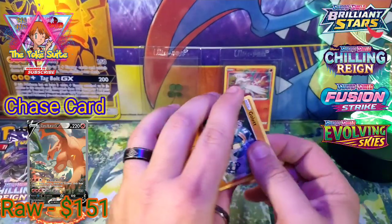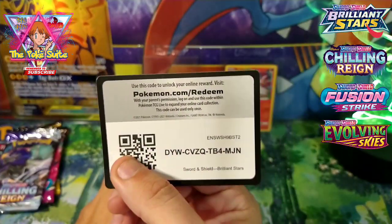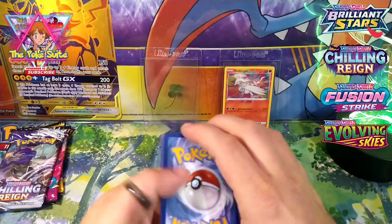All right, next pack of Brilliant Stars. If we can pull another Zard — Brilliant Stars has that ultra-art Fighting Minus, which is an expensive card. The third card's going out, 53 of 172, this is a full art.